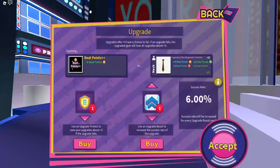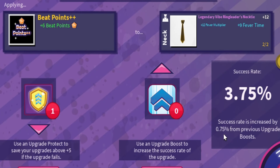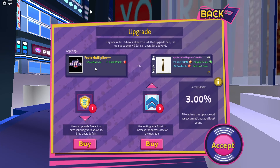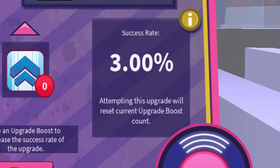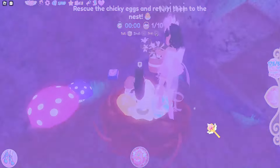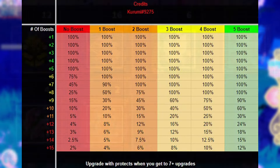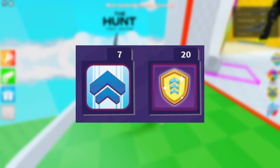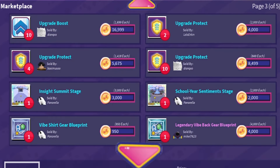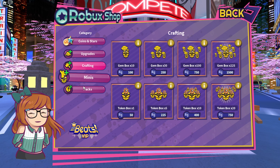For example, if you fail an upgrade using beat points with boosts, you will only retain the pity if you continue upgrading with beat points. If you change the upgrade to something else such as fever multiplier, the pity doesn't carry over. Additionally, the more upgrades a piece has, the smaller the chance of it succeeding, even with boosts. There is a table showing the odds of an upgrade succeeding with varying numbers of boosts and without pity. Gems, upgrade protects, and upgrade boosts can be obtained from the note machine, trading, or from the weekly leaderboards. Alternatively, you can just buy everything from the Robux shop.